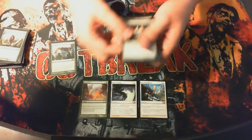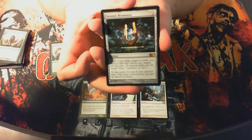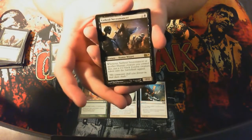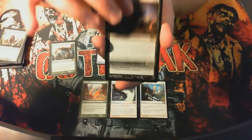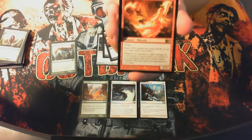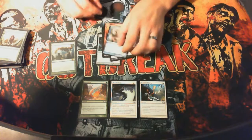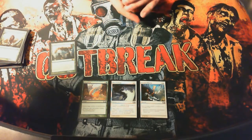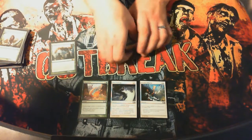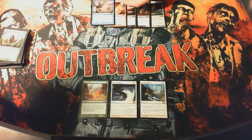Now the rares I pulled for the event: Strionic Resonator — did nothing for me, couldn't really target anything with it. Sanguine Bond — always a fun card; when you gain life, target opponent loses life. Chandra's Phoenix — good red. And Savage Summoning. Those are my rares laid out right there.